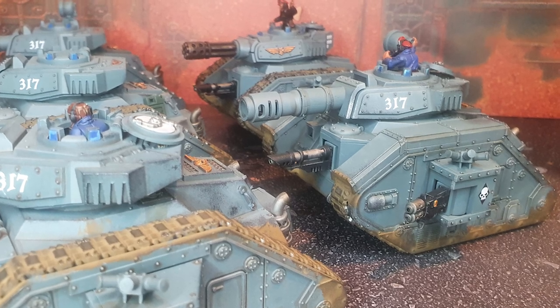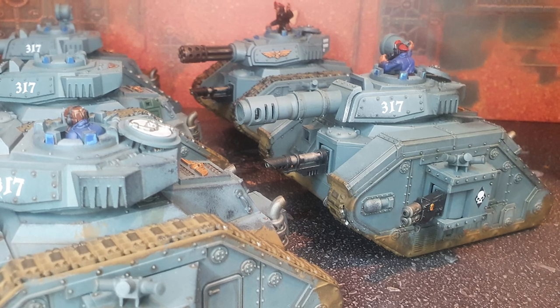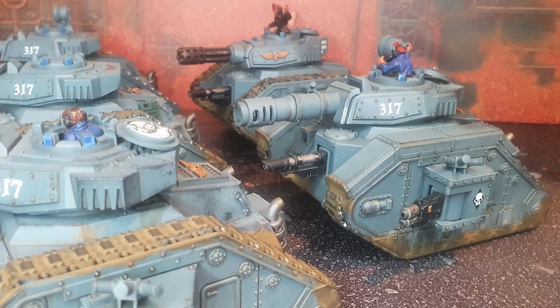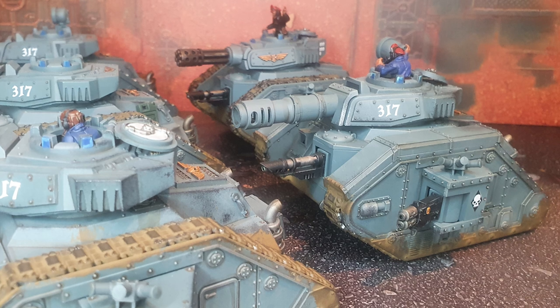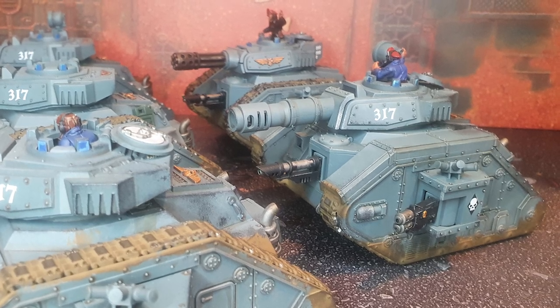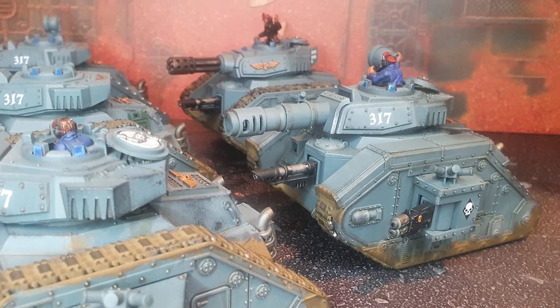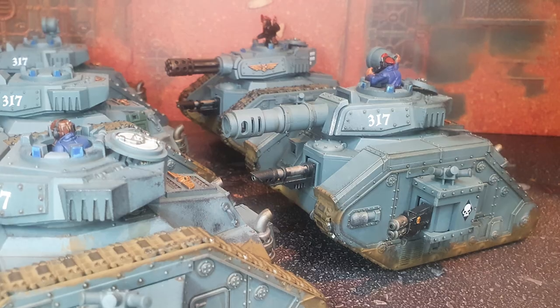A potential criticism of this approach is that I'm sinking a lot of points into 2 models, which run the risk of their loss blowing a massive hole in my army list. However, I've become pretty good at shielding them from harm early in the game through effective screening and presenting early-game tactical threats. A Scout Sentinel sitting on an objective is a great way to do so.